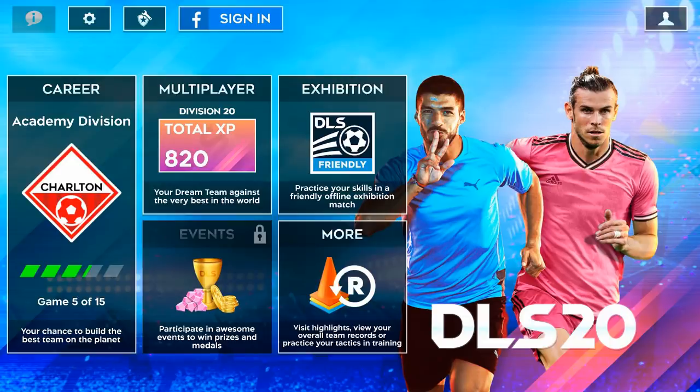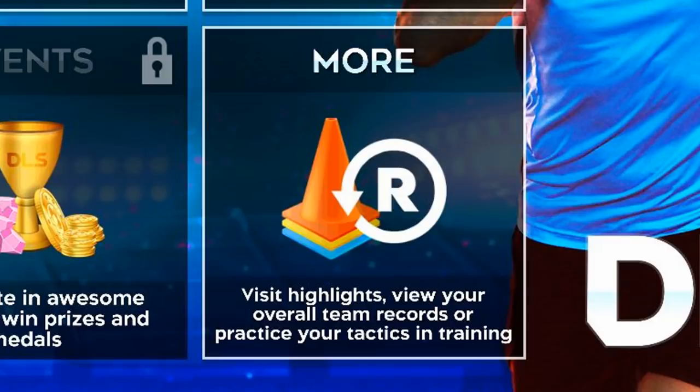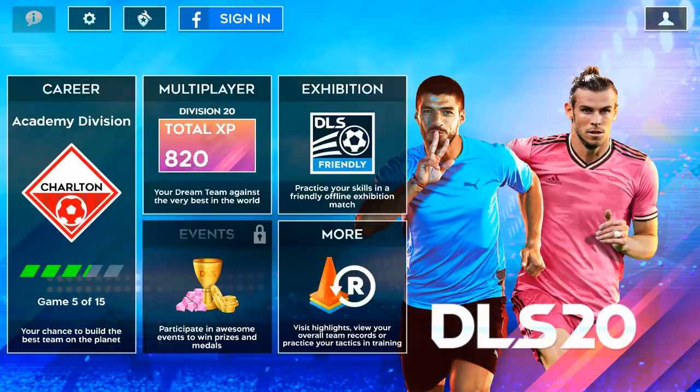Right below Expedition, there's a More tab, which isn't all that new. It just gives easier access to your replay viewer, training, and your records. There's nothing special about it. That's everything new on the menu screen — it's really not that special.